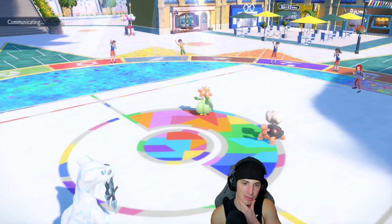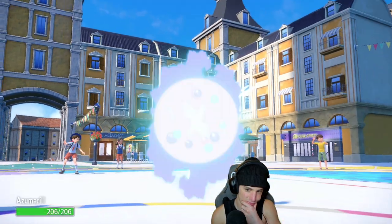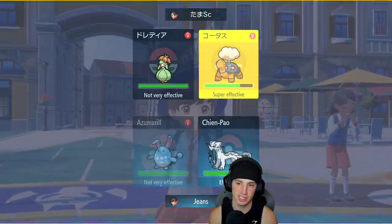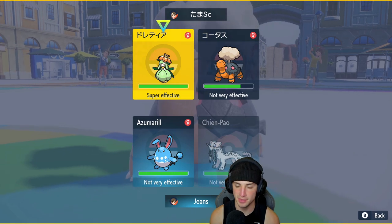Okay, now we're here — Plan B. We got Shiny Gold Azumarill, which I love. Do I just go for Aqua Jet? I think I still go for Liquidation here. Liquidation and Ice Spinner — I'm down with it.